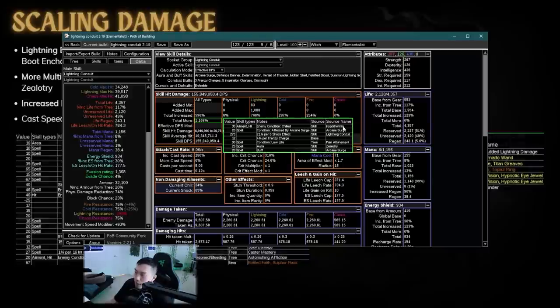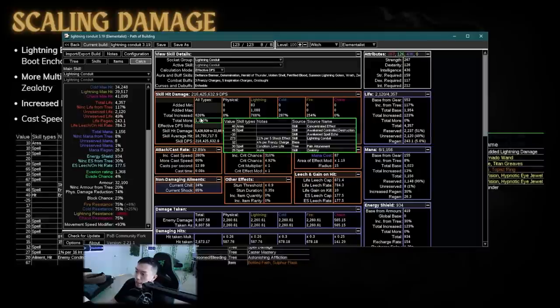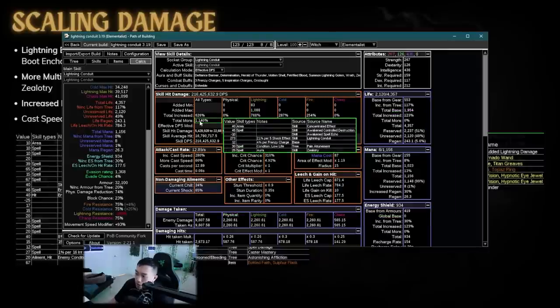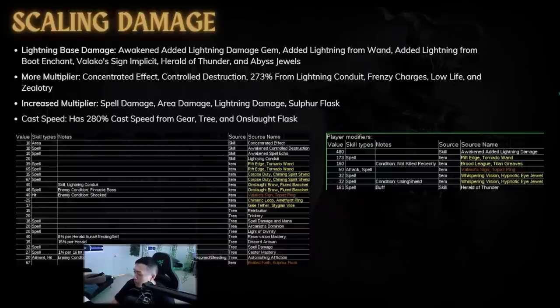The difference between increased and more multipliers is that increased is additive — all the spell damage from his wand, tree, jewels, gem, area damage, lightning damage, sulfur flask are all additive. The more multiplier, however, is multiplicative: 260% from the Lightning Conduit gem's shock scaling, 20% from Arcane Surge, 30% from Hypothermia, 30% from Pain Attunement, 25% from Zealotry. These aren't additive — and that's how you get 1140% total. Frenzy charges give 12% more, which is why they're so important.